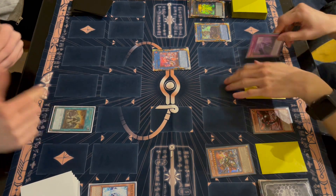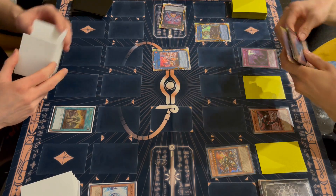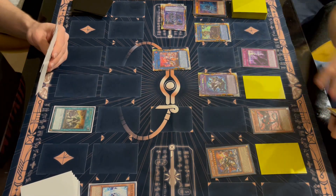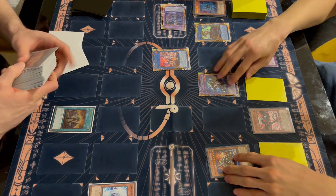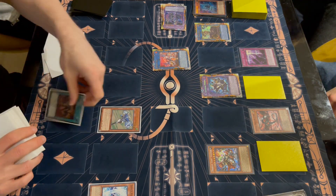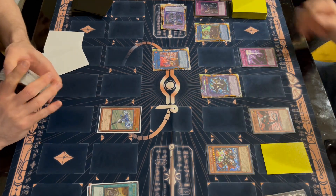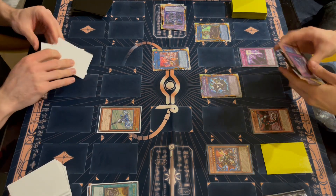Ryan starts off with Hero Lives, and this is where we chain Schism — once we get Winda, he's already used up his one special summon essentially. The Winda line of play is weak to Bestials, though I don't believe Heroes play them much, especially since Hero Lives requires you to control no monsters. He's going to use Stratos' effect — it actually has two effects: aside from the search, it can also pop backrow. I'm just going to Imperm it because Stratos is a pretty key choke point in the deck.